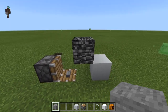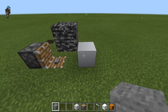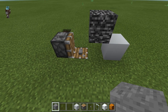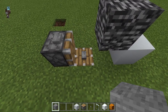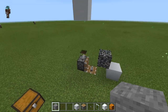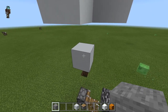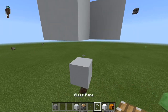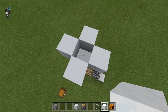So wherever your piece of bedrock is that you want to break, you want to have a block adjacent to it, then your piston adjacent to it, and then another piston. You'll place a button on top of the face of the piston, and then this button up here is just to control the piston. Directly above this you will want to build a small platform and place a block. Inside here is where you will place your snow layers.